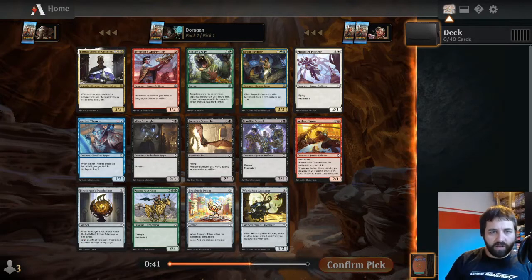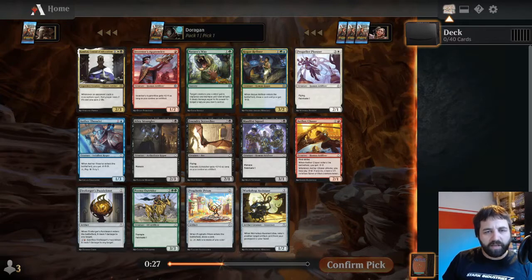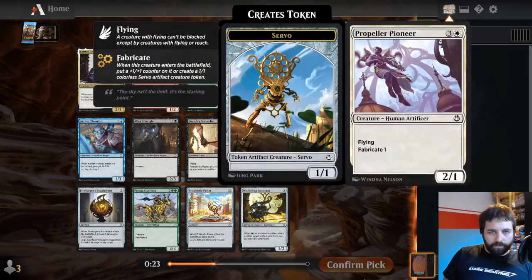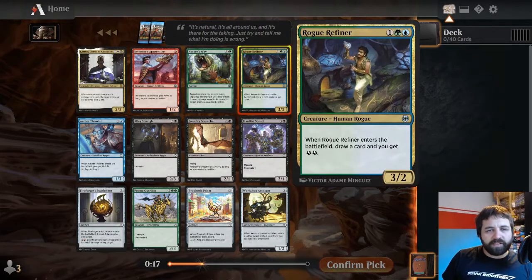Some other good cards though. Rogue Refiner is really strong - three mana, three two, draw a card, which is solid by itself, and you get the energy. It's so strong, it just fits into so many decks. This is a really good pack, it's also got Aether Chaser. I think Rogue Refiner is the correct pick here.